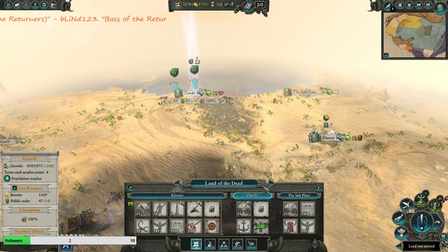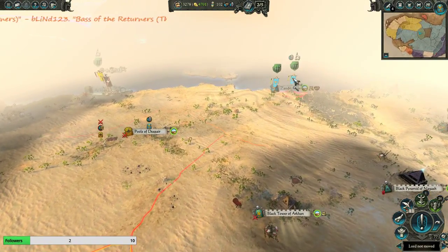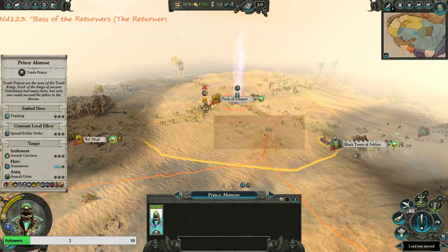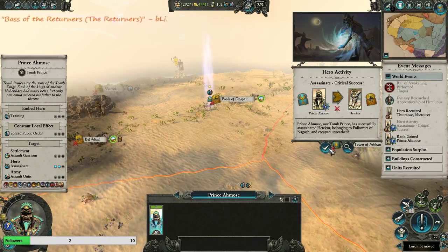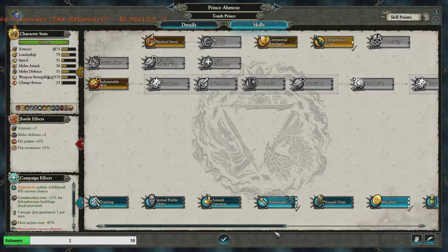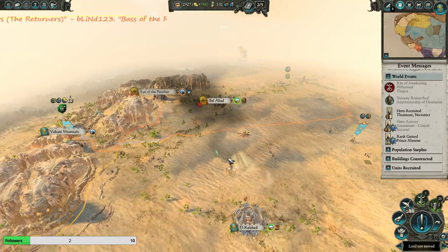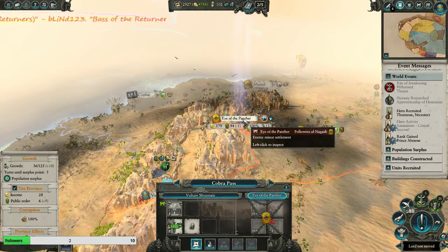We're building up Zandri - let's get that growth going. One more turn and then he can move out. I still don't know what critical successes do - they should give bonus experience. We need more jars still - all the jars in the world. And one more turn and we can take Eye of the Panther.